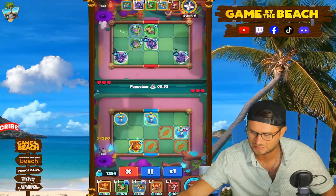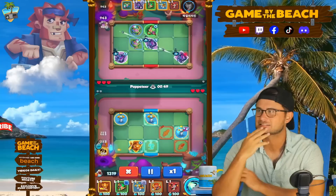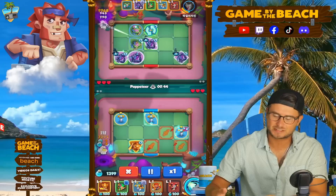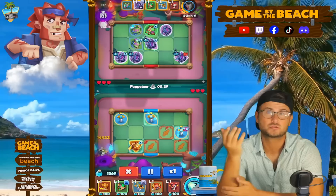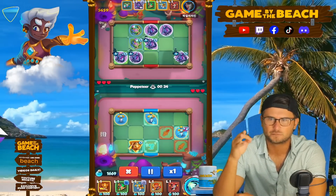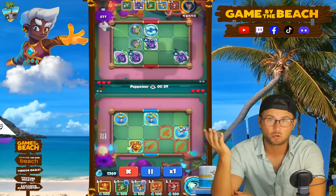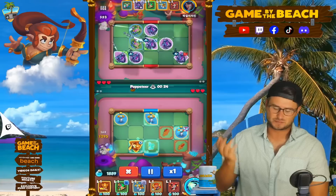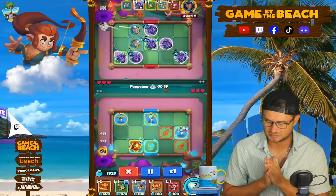Thunderer is at level 14 — I haven't leveled him up to 15 max yet. We do have a decent amount of gold. If you use tickets for co-op with a clan member, you get like 20,000 gold per ticket, so your gold can go up exponentially very quickly. Maybe we should level him up depending on how this deck works in the rest of the games in this video.